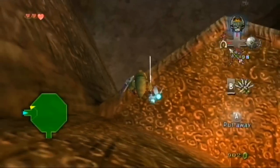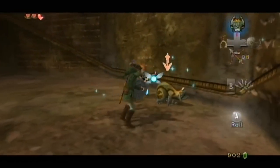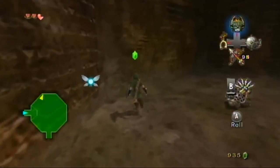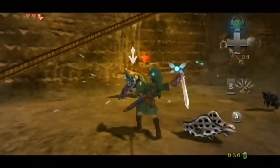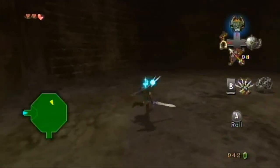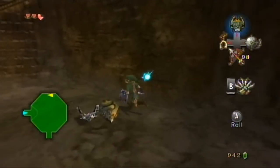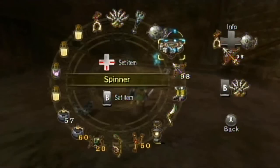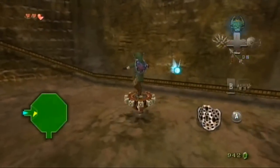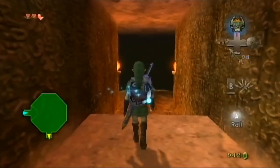As you go down further and further, they're gonna make you need to have other items — you need your spinner here, and later on you're gonna need the double claw shots and the dominion rod. And you're gonna be fighting enemies like big purple chews. You can take them on from a distance with the claw shot — it's a little tricky, but they're not fast. Just do it from there. When they reform and assimilate each other, they're invincible, so it's hard to tell when you're actually able to attack them.